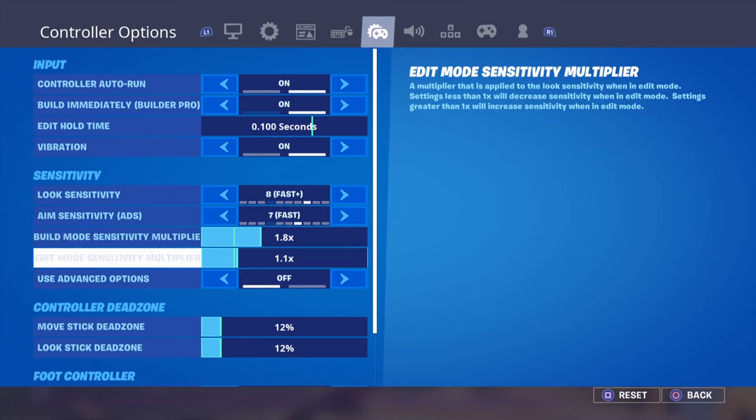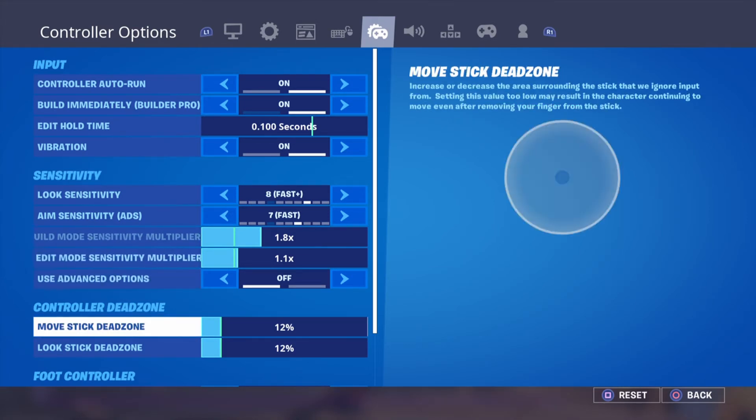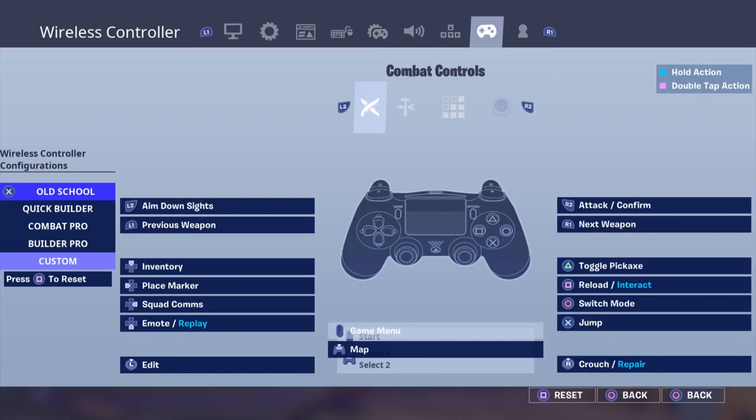My look sensitivity is 8 on fast, aim down sights sensitivity is 7, build mode sensitivity is 1.8, and edit mode sensitivity is 1.1. Use advanced options is set to no. My move stick dead zone is 12 — the lower it is the more sensitive your joysticks are.